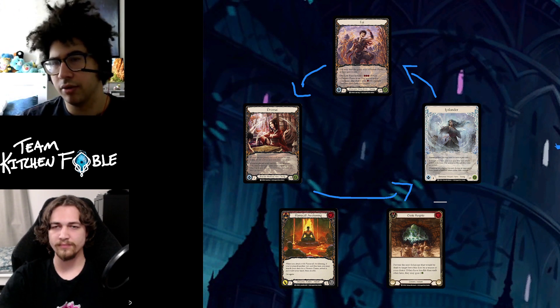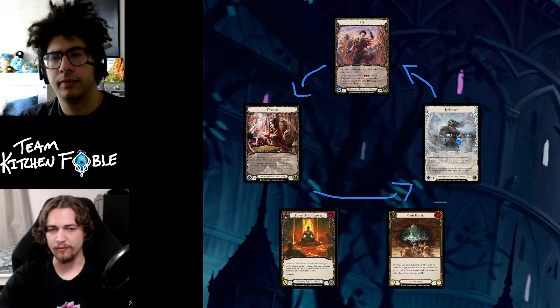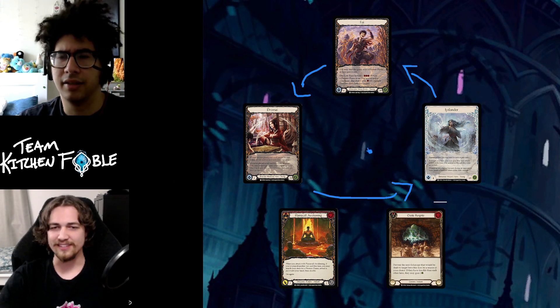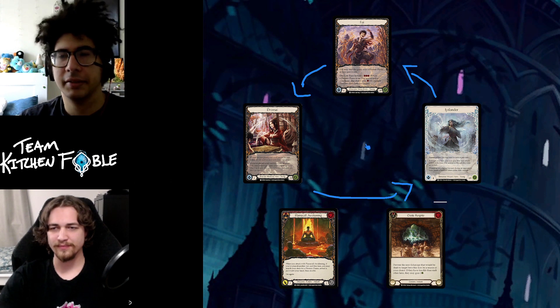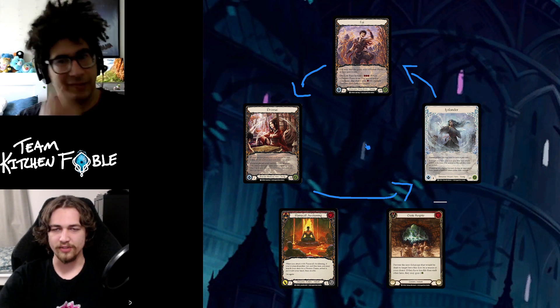Having these five piles to organize your sealed pool is very nice. In Tales of Aria sealed you could make seven or eight piles because you had all the elements, all their special cards, plus a small generic pool — it was a little nuts. Uprising is definitely more streamlined.